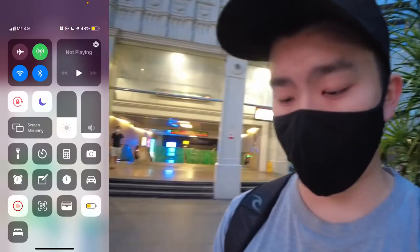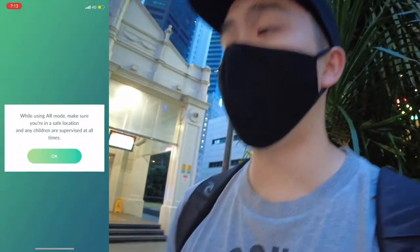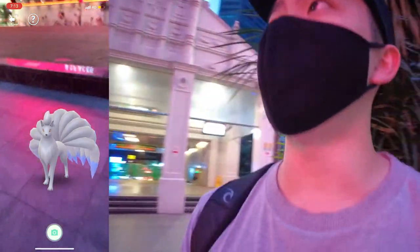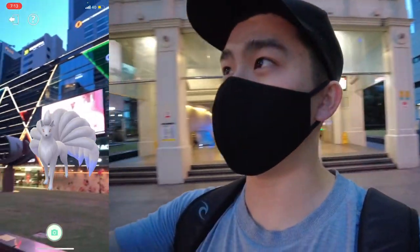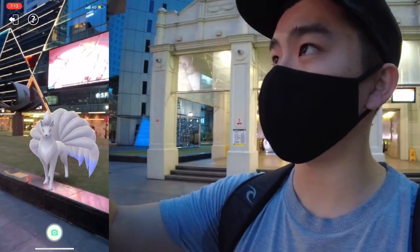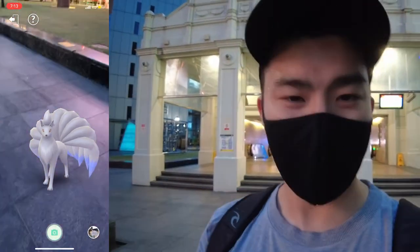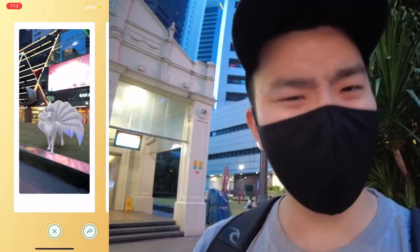It's starting to get dark already. Since it's already dark, we're gonna use Ninetales for this one. Currently we are at Raffles City, and there's this very, very big street screen right in front of us — you guys can see the big screen of One Raffles Place. I think we're just gonna put Ninetales right here. Shiny Ninetales, I actually like that picture — looks very nice.